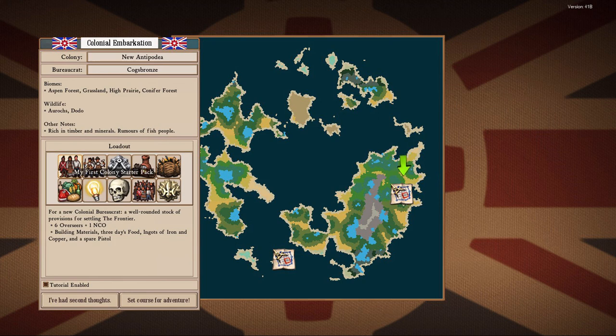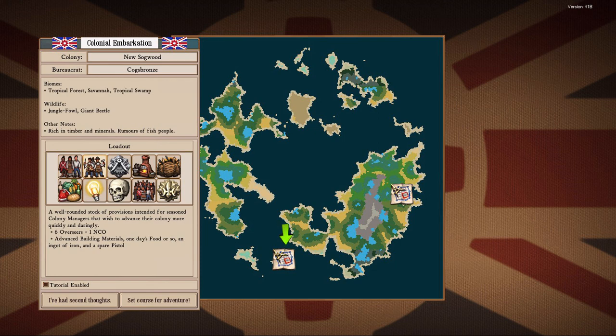The other new thing — which I covered in more detail in episode zero — is the new loadout button. It used to be that when you started a colony you'd just get a basic starter pack with a mix of overseers and a reasonable amount of food and materials. Now there are all kinds of variants: super hard mode with no supplies at all, a metal workers trove to start like a blacksmith but with no food, or tons of food and no materials. Fun stuff.